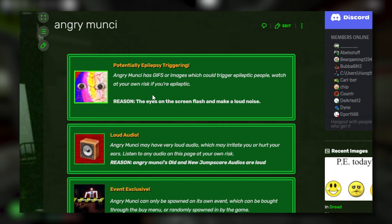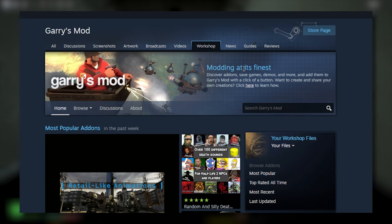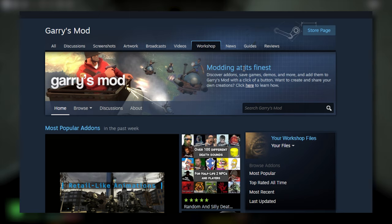Just a fair warning before we continue: on the Nexbot Wiki, there is a potential epilepsy-triggering warning. The eyes on the screen flash and make a loud noise. I've seen the jump scare — I think it's because of the jump scare — but whatever, we're just going to move forward.